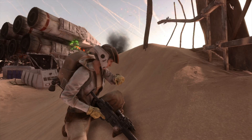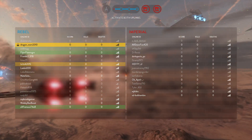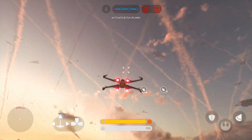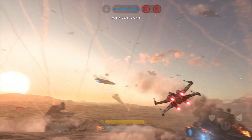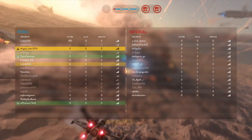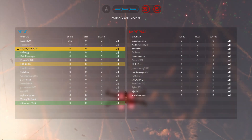Call in Red Squadron, come in please. Request received. Forming on your position. Uplink station engaged. General Calrissian is there to lead the charge.